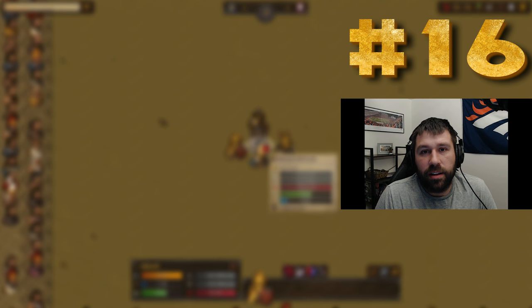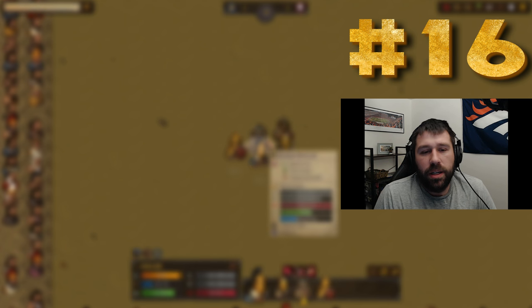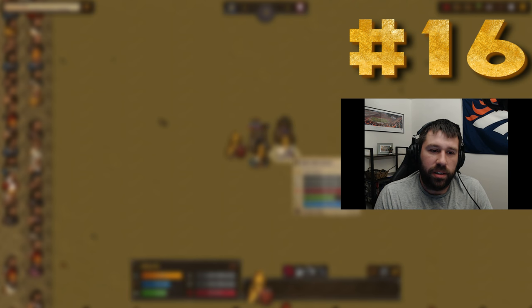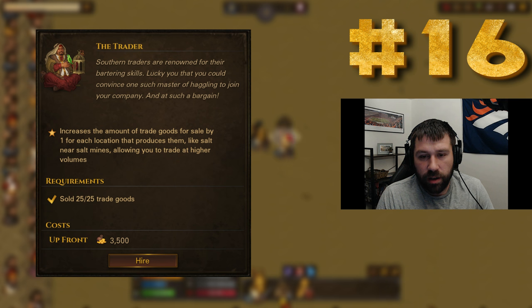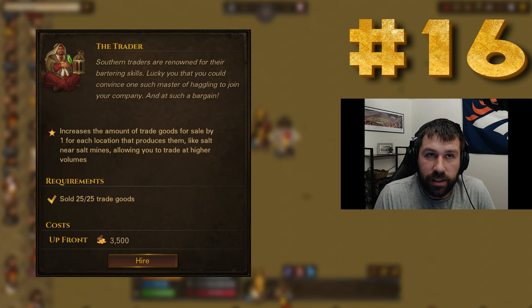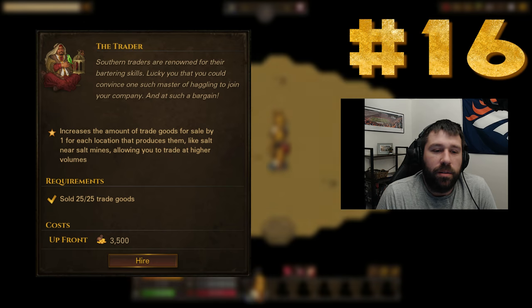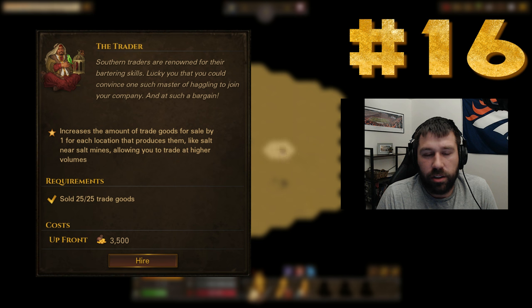Number 16 is where things start to look up. Number 16 is going to be the Trader. The Trader costs 3500 crowns and increases the amount of trade goods for sale by one for each location that produces them — like salt near salt mines, copper, etc. — allowing you to trade at higher volume. So if you go to a town with a copper mine that would normally have two copper items, you get three instead.